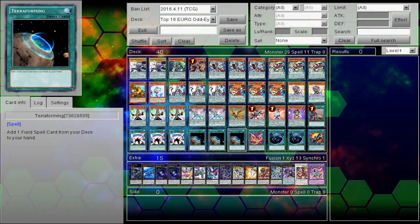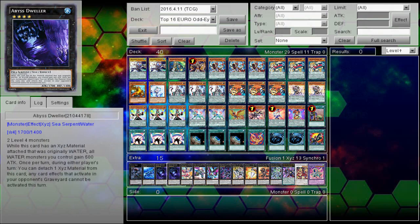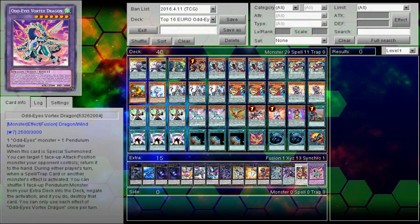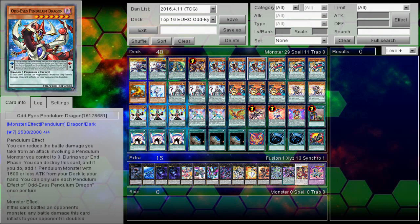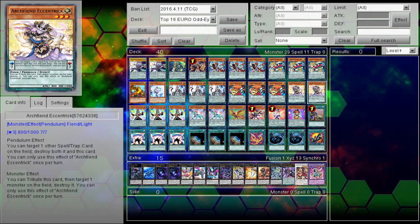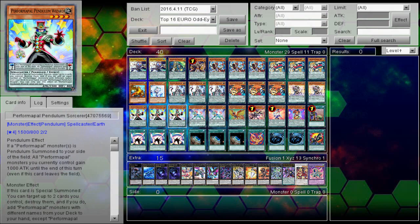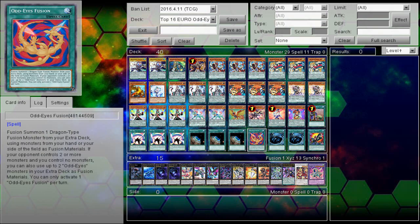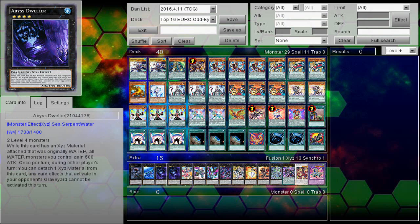This decklist specifically is the decklist piloted by Joshua Smith this past weekend at Euros, where he used it to get a top 16 finish. He lost in top 16 to Draco Pals and unfortunately had some issues with bricking. I would have been very surprised for a deck like this to win the event because it's an Odd Eyes Magician deck at its core, but it does have a lot of Performer Pals in it and actually functions more like a Performer Pal Magician deck — something a few people tried but ultimately dropped for North American Nats testing.